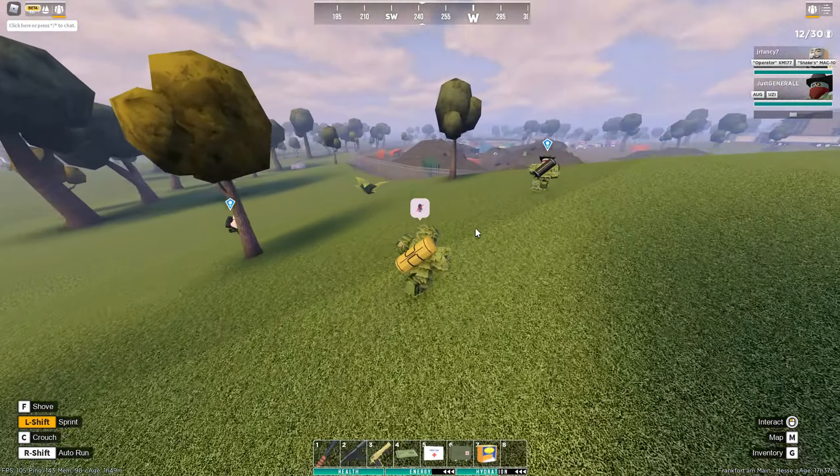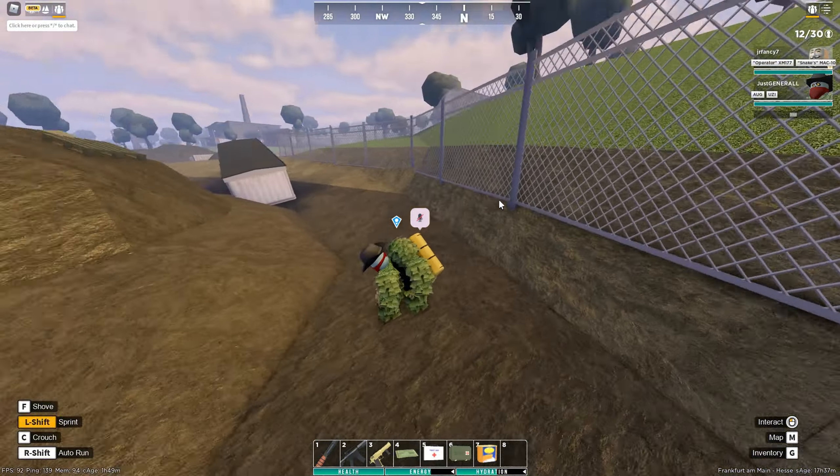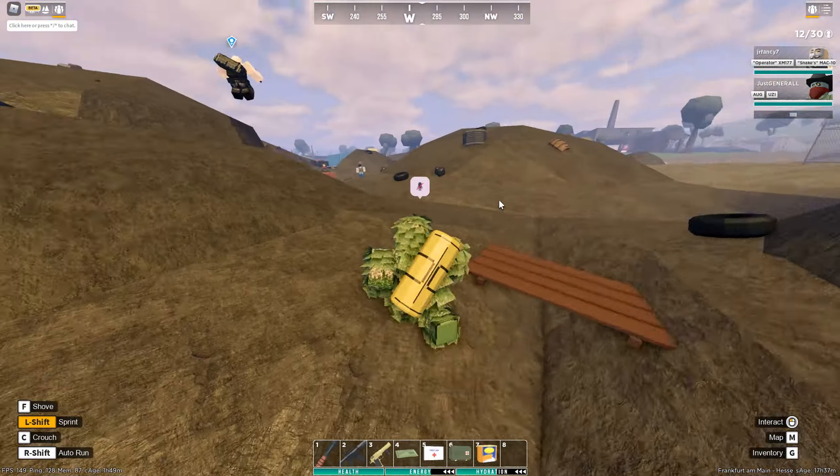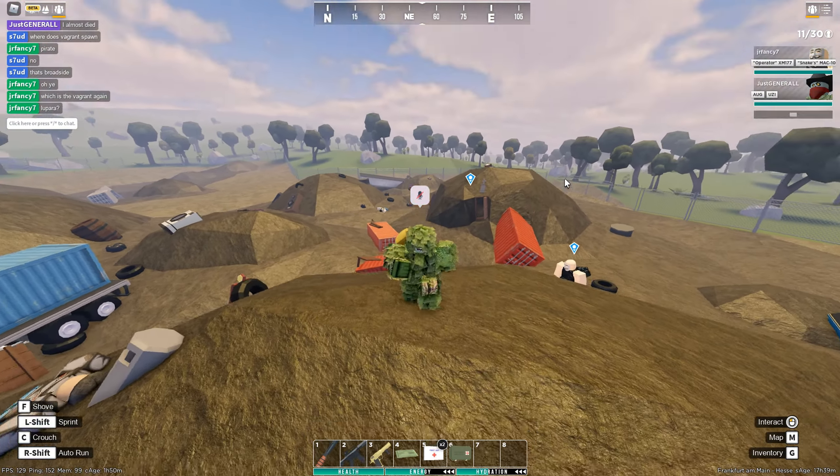Inside Junkyard, the Vagrant zombie can spawn and he drops the Vagrant Luparo, which is another special weapon. The Vagrant zombie isn't here right now though.